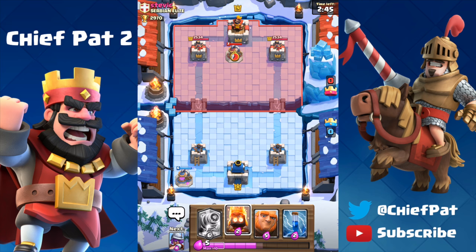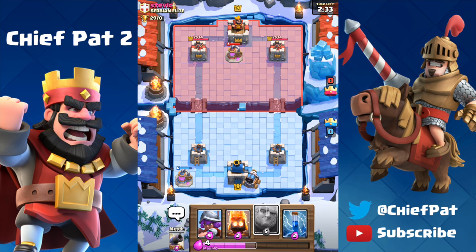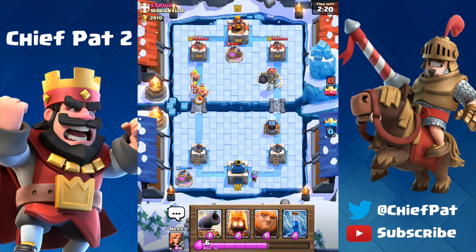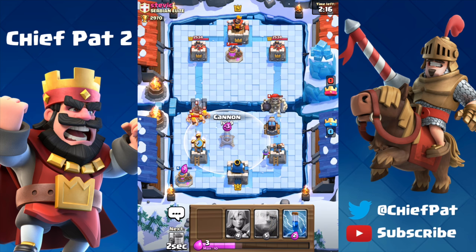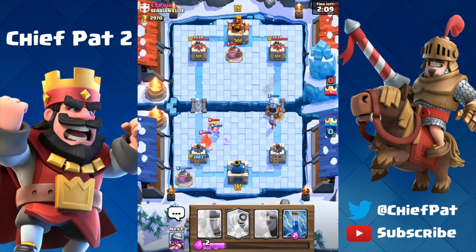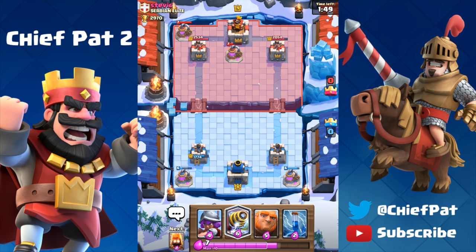I play the Elixir Collector on the bottom-left to see what he has. He starts with an Elixir Collector as well — actually really good for me because I don't have any defensive cards in hand. I had the Sparky, Fire Spirit, Giant, and Zap, but realistically I want the Musketeer, Cannon, and Valkyrie. He goes for a crazy push down the left lane: Barbarians and Hog Rider. I take that out fairly easily but my Sparky takes massive damage from the Giant Skeleton. It barely survives and he zaps it down. I use my Elixir lead to build another Elixir Pump on the bottom-right.